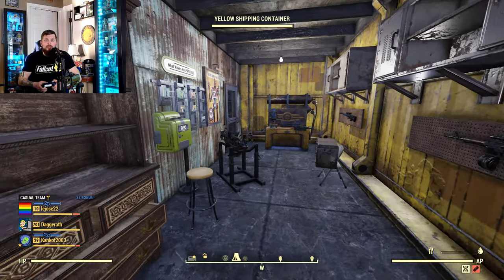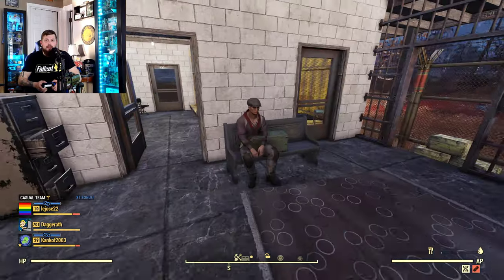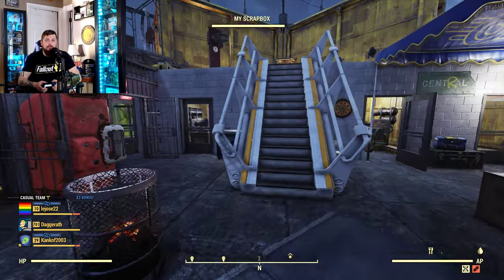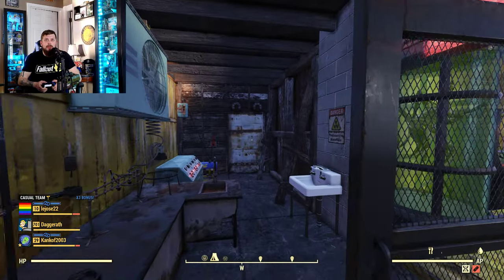The armory room — weapons workbench. I have Sam as my ally here. 'What do you need, boss?' I don't know how to pronounce that. Over here we can come out of there — we got a little chemistry area.